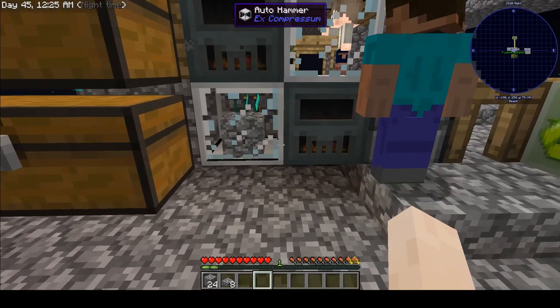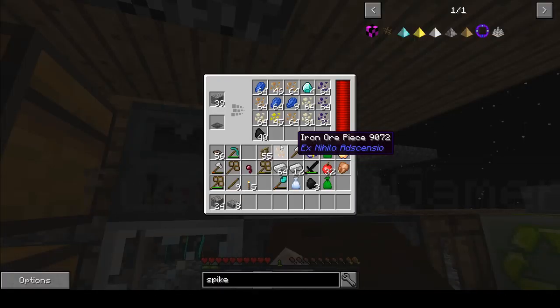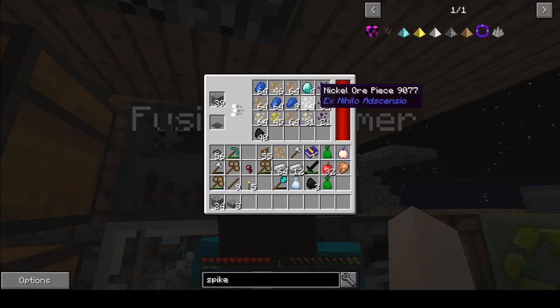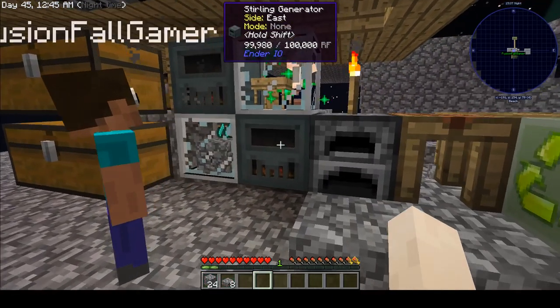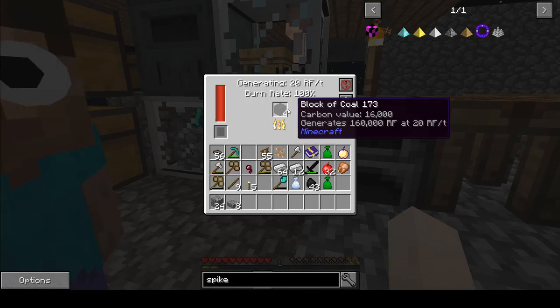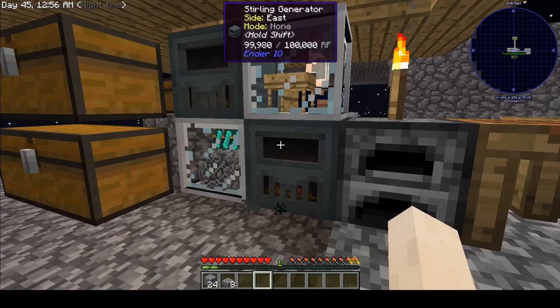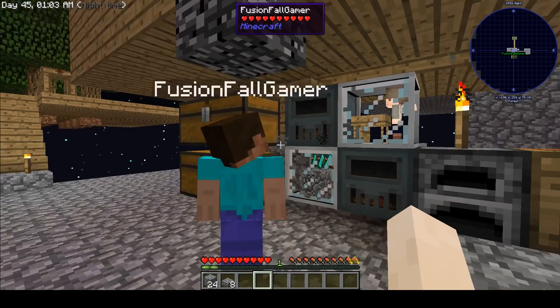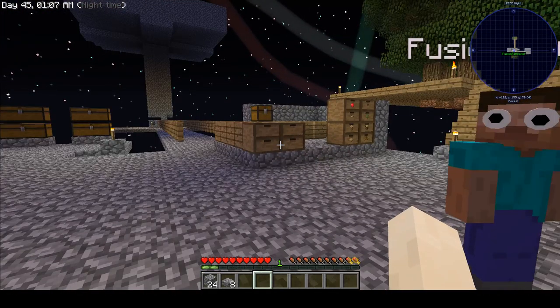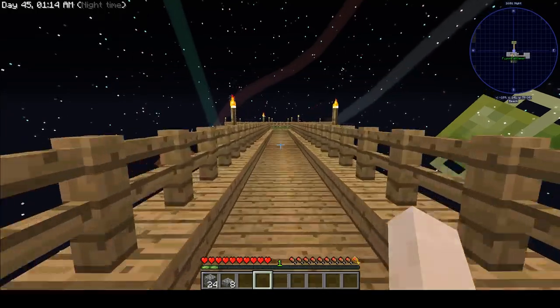In that same realm, before I was having to hand-hammer the cobble in order to sieve it — this was my sieve station over here. I've since automated that slightly. We got the auto hammer turning cobble into gravel, and the auto sieve up here sieving the gravel. It's powered by two generators that burn coal. We'll upgrade that more in coming episodes as we get more into automation, but it's simple for now and it can run while we're doing other stuff.